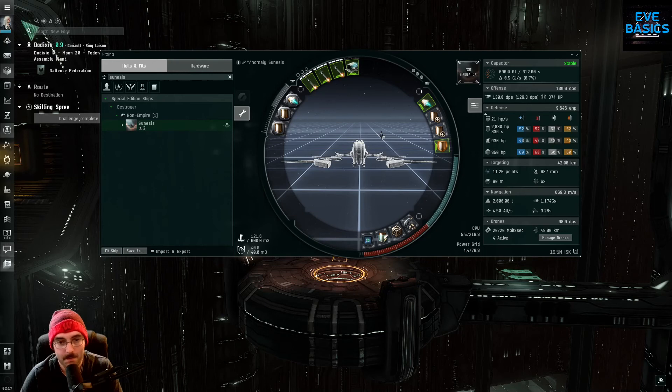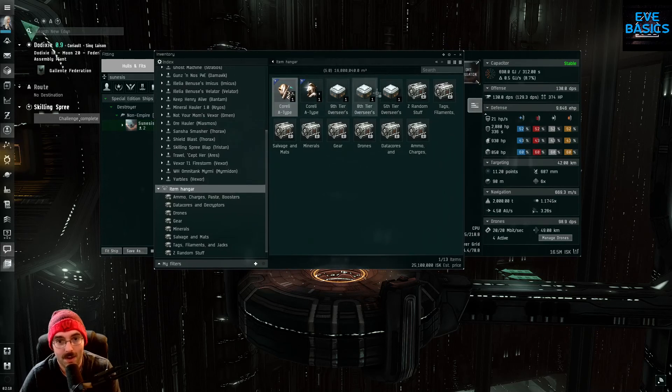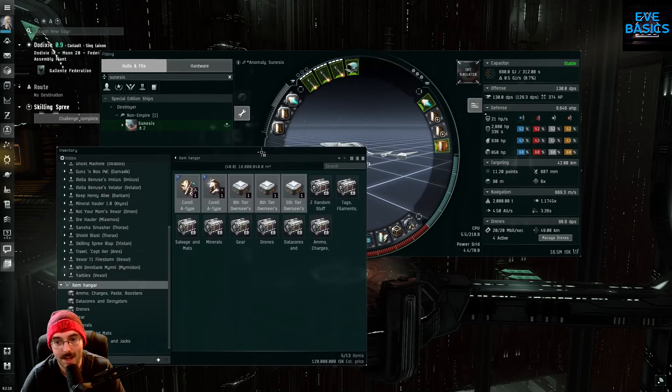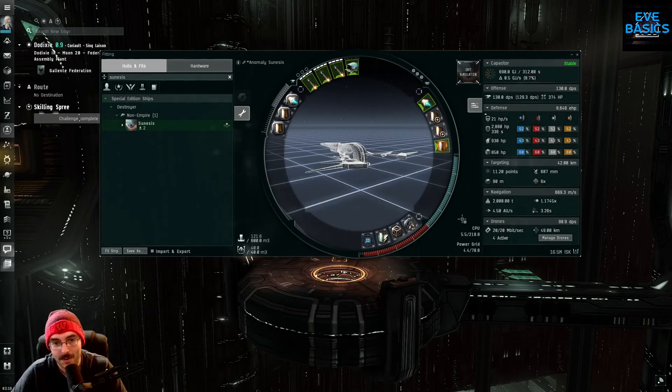I took this out earlier to test it for the video. I warped two systems away from Dodixie and found a Serpentis Hideaway — ran it, and it pretty much one-shot everything in there between the drones and the missiles. It actually escalated — the odds of that are insanely low. I took it into the 3/10 Serpentis Narcotics Warehouse about six systems away, and it was a high-sec escalation, not low-sec — which you should never go into, those are just excuses to die. I hauled out 128 million ISK. This is super atypical — I ran 10 to 15 anomalies later in the day and didn't get a single escalation. But it's definitely possible for a 16.5 million ISK ship that's already paid for six more of itself.